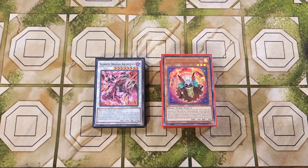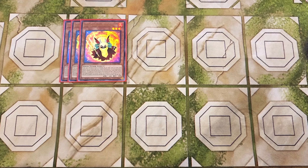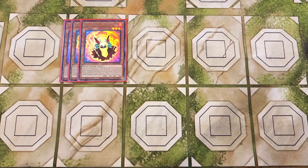Without further ado, let's get straight on into this. First off, we're going to be playing three copies of Soul Resonator. This card is an amazing three-of out of the deck — probably the best card in the entire main deck, because it starts all of your plays. With the ability that if this card is normal or special summoned, you can add a level four or lower fiend-type monster from your deck to your hand, which is a crazy powerful effect to instantly get to your copy of Bone Archfiend so we can go full combo.